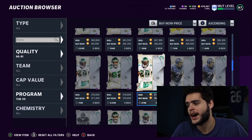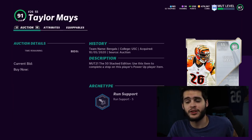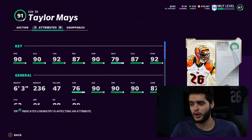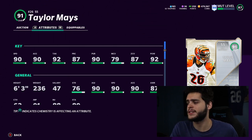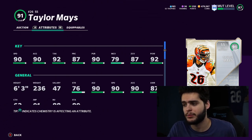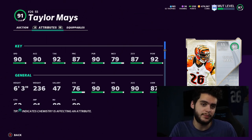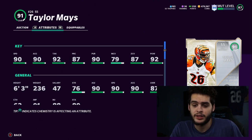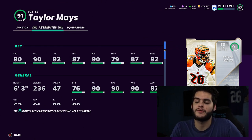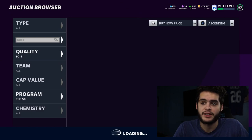Number two is Taylor Mays — more of a user for me, which is why he's so high. He doesn't have to be powered up all the way to be useful. Even at 89 overall, he ends up with 87-88 speed, around 89-90 hit power, can get the zone threshold with lockdown maxed, and 90 tackle. Fully powered up, he gets 91 speed, 91 accel, 93 tackle, above 90 play rec, pursuit, zone, and well above 90 hit power — probably the best strong safety in the game.